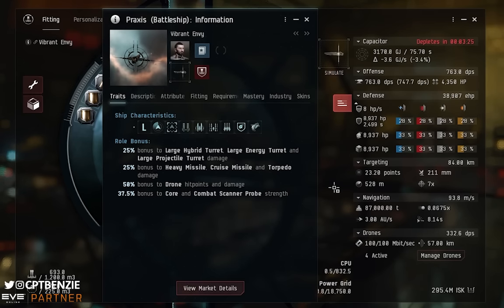First of all, let's take a look at the Praxis hull bonuses. It should be immediately apparent that there are no skill bonuses that scale with individual skills — unlike the Golem, which scales from the Marauder and Caldari Battleship skills, or the Rattlesnake from Caldari and Gallente Battleship. You don't need any skills to maximize the potential of the Praxis. The Praxis only has role bonuses, so training specific skills won't directly impact it — only secondary skills affecting the individual components you're using.